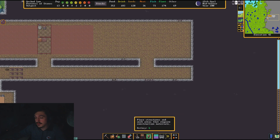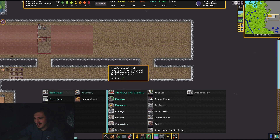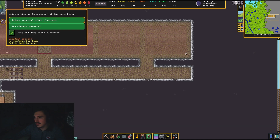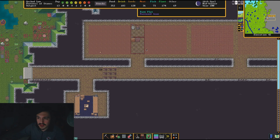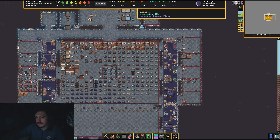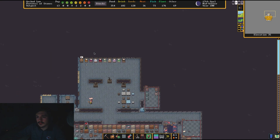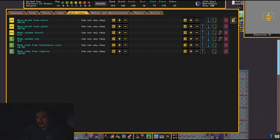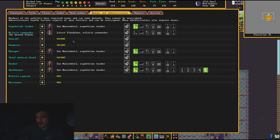Our miners are getting after it — I didn't realize they've already knocked this out. There are two more fields that we're going to be able to grow stuff in. We don't need any more right now, so let's go ahead and make a barracks.